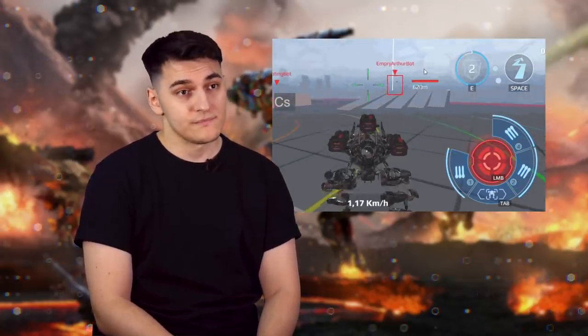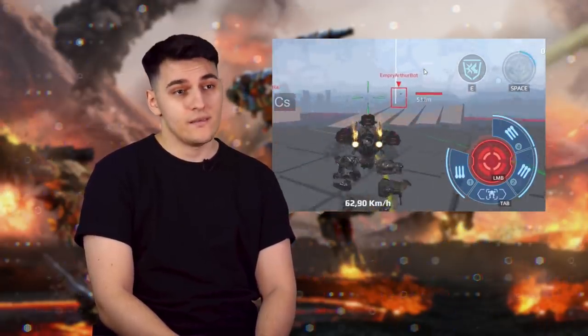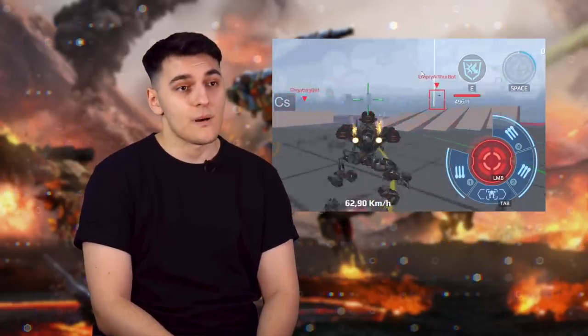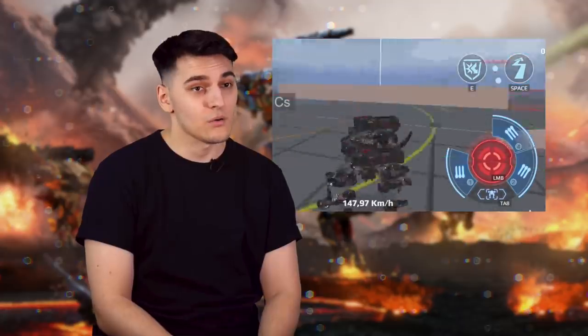Magnet had two modes. In the first, it was moving slowly and pushing enemies away. In the second, it sped up. The idea was simple: Magnet would run into the enemy group and then push them in all directions. Everyone noted how menacing Magnet felt. However, with two effects separated between two modes, it felt somewhat clunky.